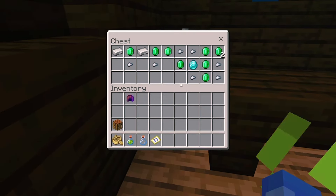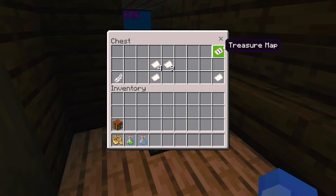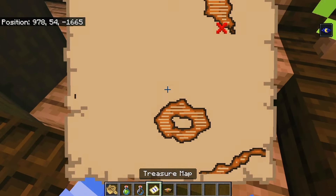Treasure chest: this is where the valuable items like diamonds, iron and emeralds can be found. Map chest: this one usually has paper, empty maps, and most importantly, a buried treasure map that leads to even more rewards.